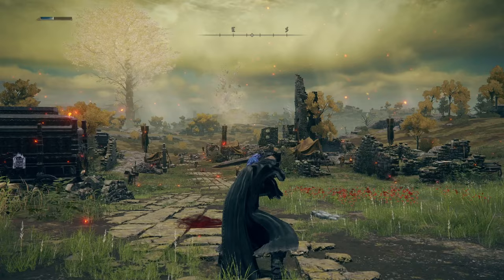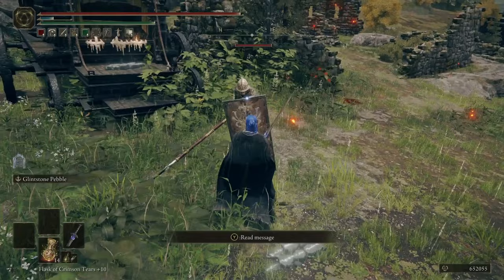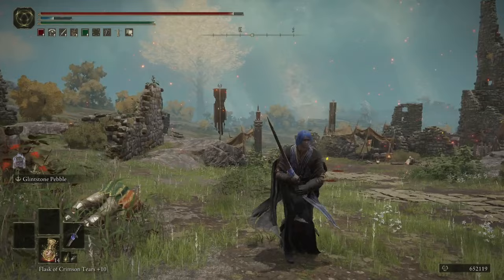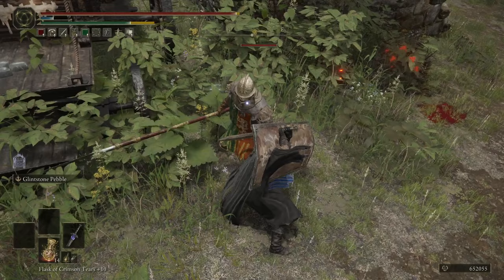So we're guarding normally, we're blocking. You can see I took a little bit of damage there, and it consumes a bit of stamina. But if I try to block with an R2 at the same time — there you go, it still blocks, and the block lasts a long time. There are not many weapons in this game that can block and attack at the same time. Usually you'd be using a shield with a spear or thrusting weapon behind the block, but with this weapon you can literally heavy attack and block simultaneously.